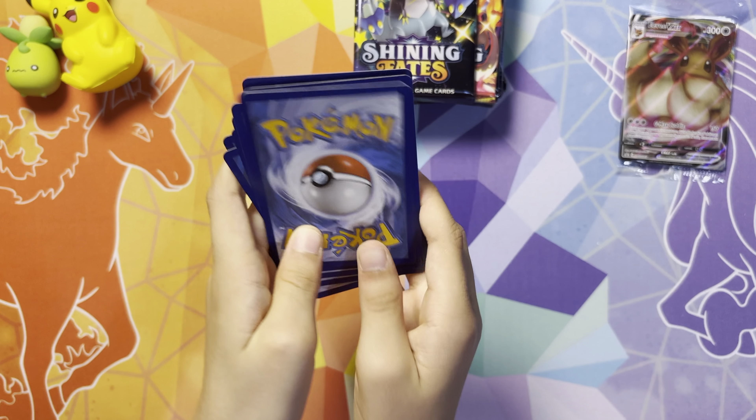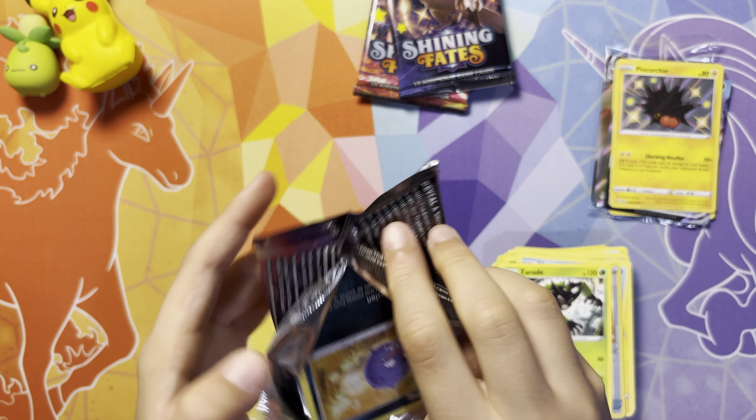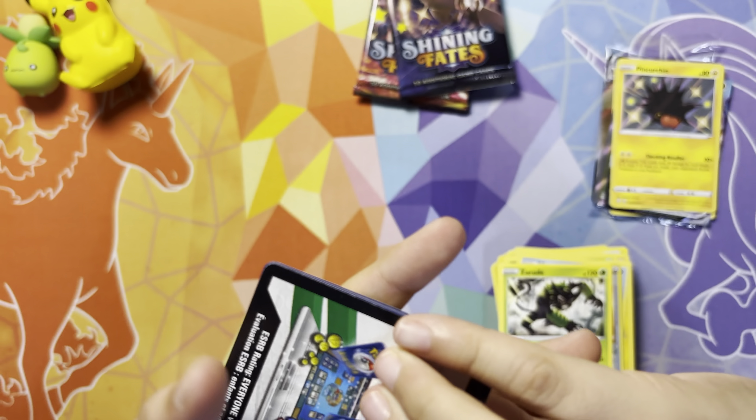Pack 4: we have a Fire Energy, Team Yell Towel, Thwacky, Grim Trainer, Trap Inch, Yanma, Koffing, Morgpeko, Horsea reverse holo, Rusted Shield, and Zarud. We also got another Charizard art on our Shining Fates pack — could that predict the future and give us a Charizard?